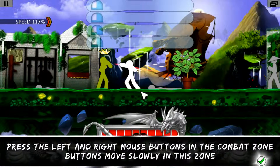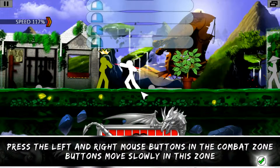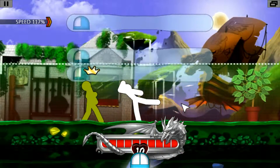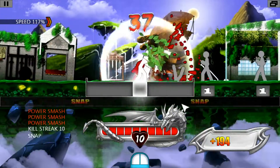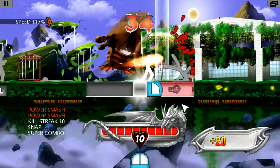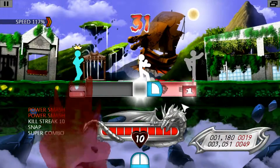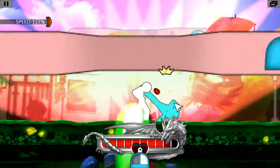Press the left and right mouse buttons in the combat zone. Buttons move slowly in this zone. Some Brawlers require you to press both the left and the right mouse buttons.